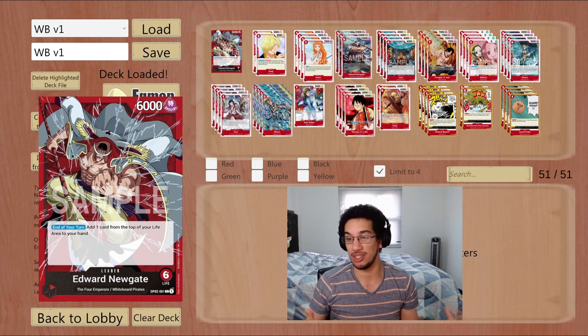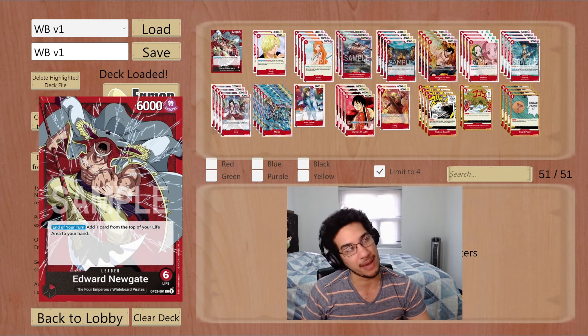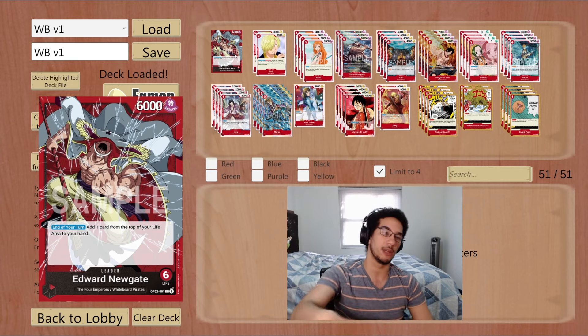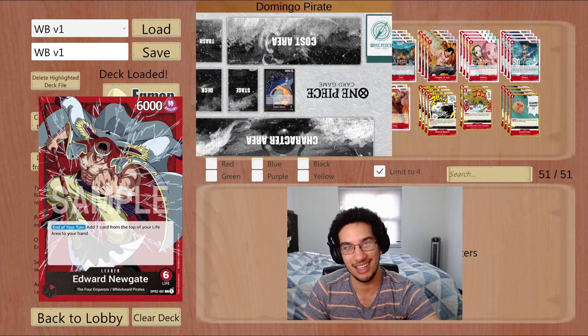That's the deck breakdown for Whitebeard in OP06. Today we have a full video of games against Moira — three or four different games — to show how to pilot this matchup even when you have to deal with Peronas getting rid of your hand. Hope you enjoy the games coming up. If you do, make sure to like the video and subscribe — we post One Piece videos every single day.